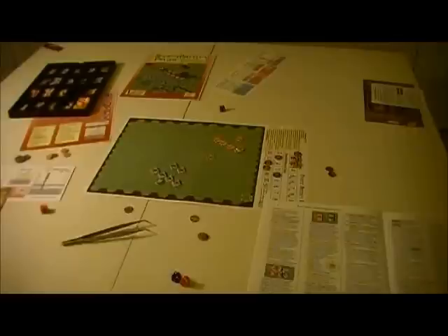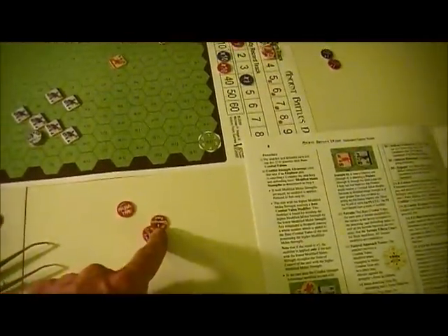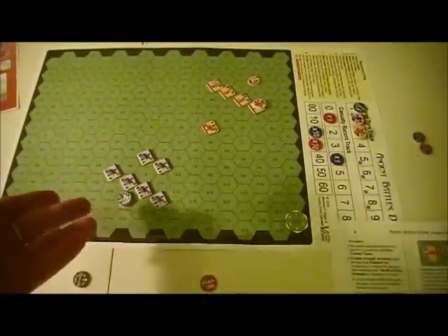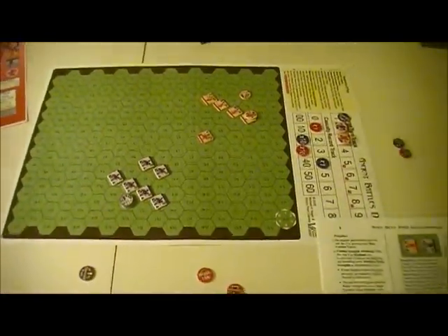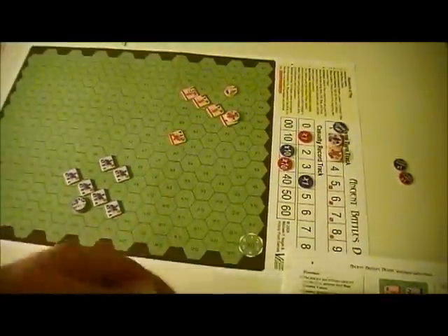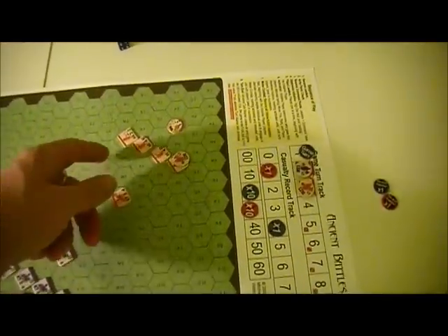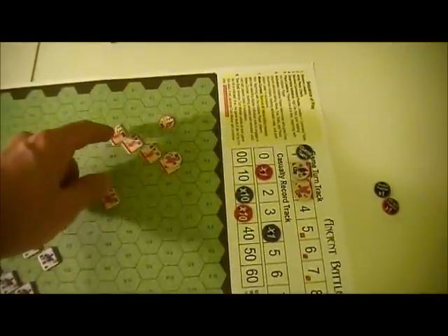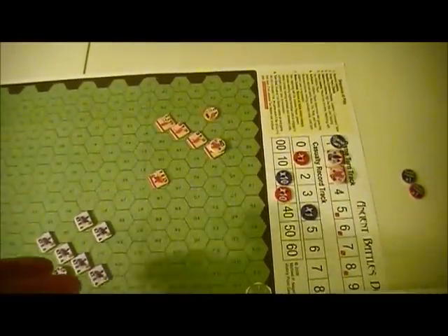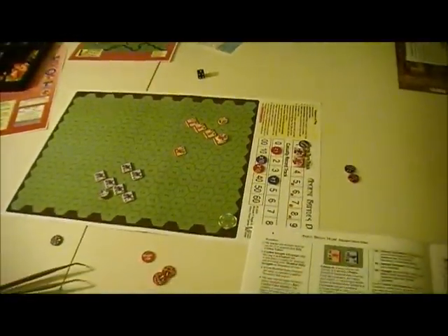We'll get this kicked off. After the first turn - just a quick rolling - the Pope has two command points and Frederick has one. That means Frederick can move one unit. The Papacy also got the initiative. Frederick could bid that away, but that does him no good - he'd lose all activations and the initiative wouldn't help. The Papacy has put their leader down here.